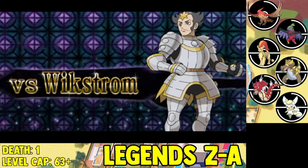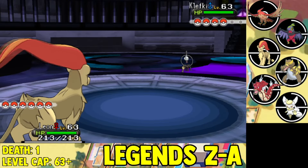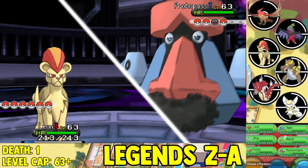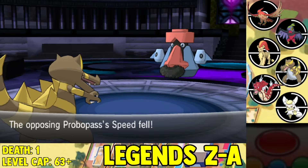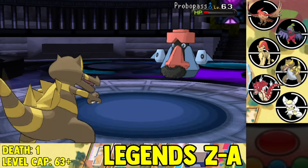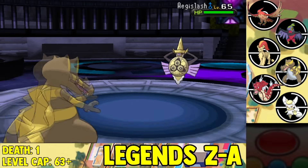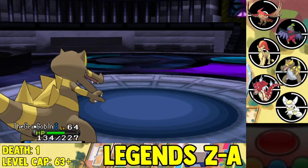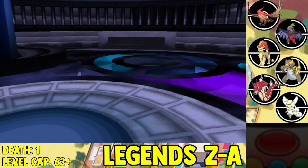From there, we face off against Wikstrom — the Steel-type Elite Four member. I start with my Pyroar, which uses Flamethrower to knock out the Klefki with no Spikes at all — kind of broken. Then he switches to his Probopass, so I go out to my Krookodile. I Rock Tomb first and then Earthquake to break through Sturdy — pretty simple. His next opponent is an Aegislash with a Moxie boost through Shield Mode — Earthquake knocks it out easily. His final Pokemon is a Scizor — knocked it out with an Earthquake. We beat down Wikstrom.